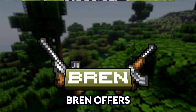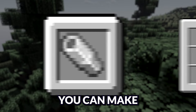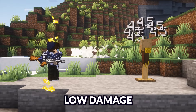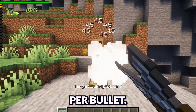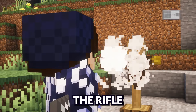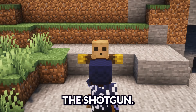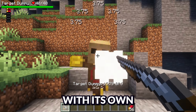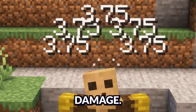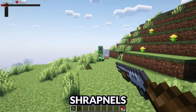Bren offers a machine gun, autogun, rifle, and shotgun, all of which require a metal tube to craft. You can make a metal tube using six iron ingots in a pattern. The machine gun is a high-speed, low-damage firearm, dealing about 4.5 damage per bullet. The autogun is a medium-speed and medium-damage firearm, dealing about six damage per bullet. The rifle is the slowest firearm, but packs a punch at 10 damage per bullet. And finally, the shotgun, which is unique as a close-range-only firearm with its own ammo — every time you fire, the shotgun shoots five shrapnels which each deal 3.75 damage, so the shotgun can deal about 18 damage if all shrapnels hit your target.